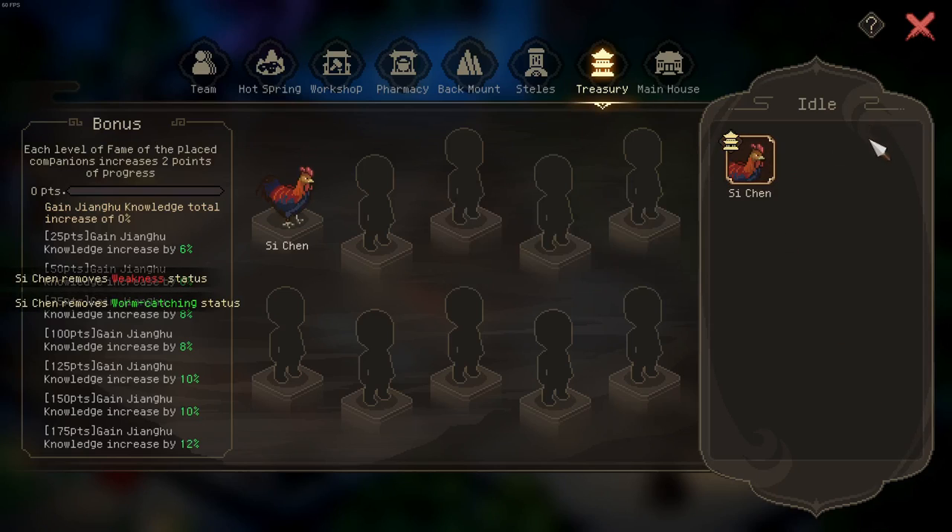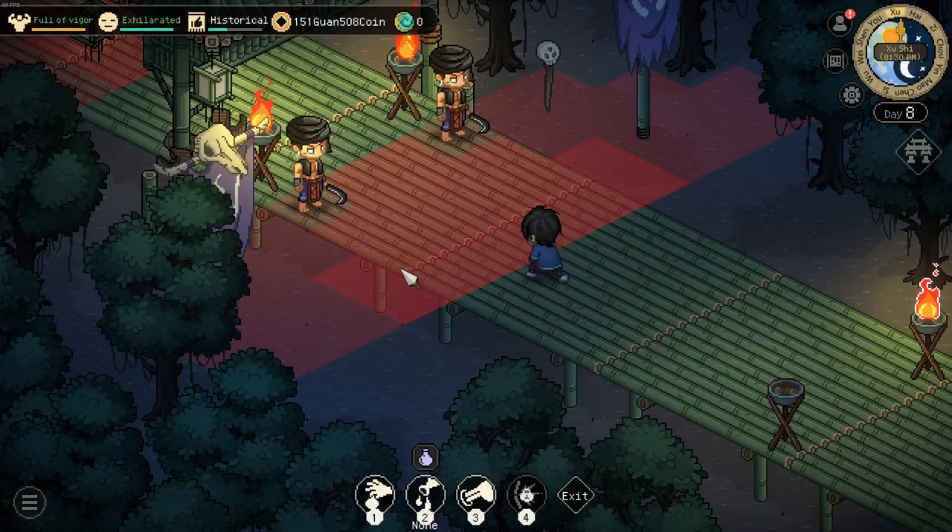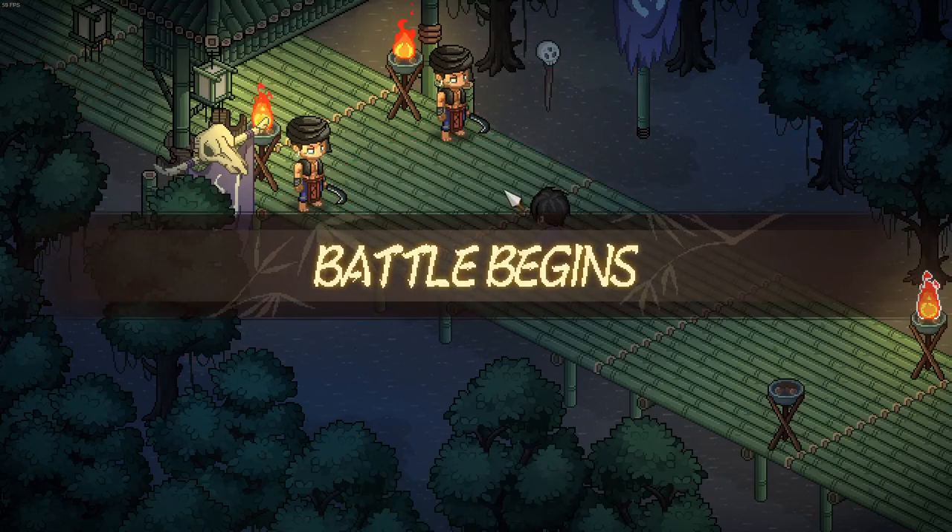First of all, if you have any teammates or pets you currently have in your party, put them in your homestead — that's quite important. Next up, we want to approach their vision right at the edge, then start manual battle.